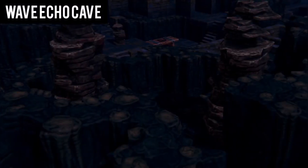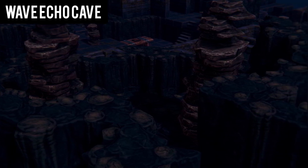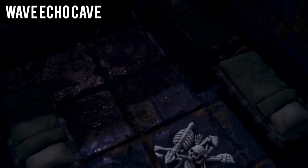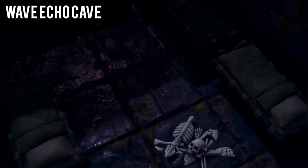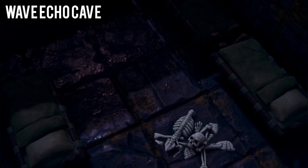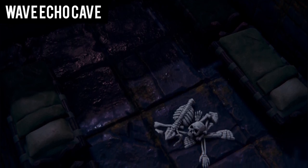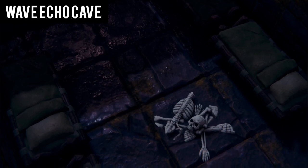You approach the entrance of Wave Echo Cave. The entrance tunnel leads to a large cavern supported by a natural pillar of rock and containing three stalagmites. In the western part of the cave, behind the column of rock, are three bedrolls and a heap of ordinary supplies. Amid the supplies, you see the body of a dwarf miner, dead for at least a week. This body is that of Tharden Rockseeker, the brother who had made his way to Wave Echo Cave. His fate was grim, and it seems something must have ambushed him.